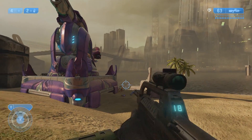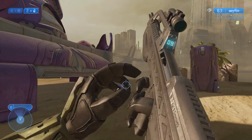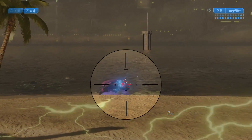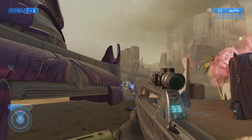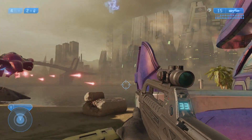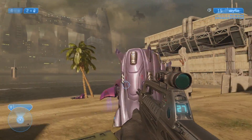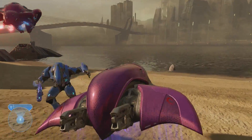It's only the Prophet of Regret - the rest of the Covenant are still at High Charity. So this is sort of an accident almost - they stumbled across Earth and attacked humanity by accident. They still want the information about the Ark, so they're going through with this failed invasion. It wasn't planned - they didn't think they'd find any humans here.